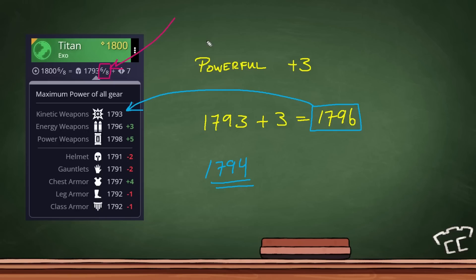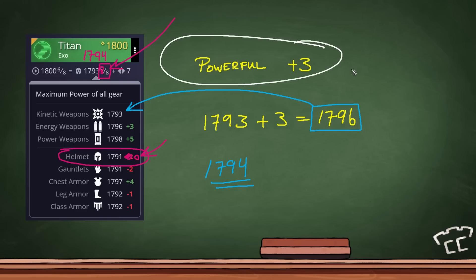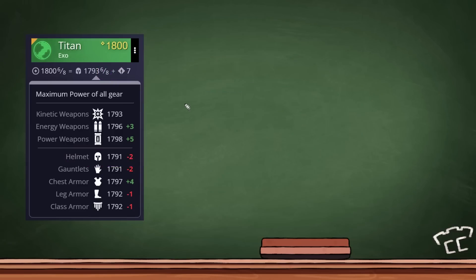This is DIM's way of telling you that you're at 1793 base, but you're really close to 1794 already. So maybe instead of wasting a powerful on your kinetic — or on your energy or power weapons where it would literally do nothing — wouldn't it be amazing if you just got a plus zero or at-level drop on your helmet or gauntlets? Those are minus two. If I had a 1793 helmet drop right now, that minus two would become zero, bringing it to eight out of eight — which would be 1794. Getting that piece of gear before doing your powerful would change the drop from 1796 to 1797. That probably sounds ridiculously tedious, but people trying to get to max power level as fast as possible really need to do this.